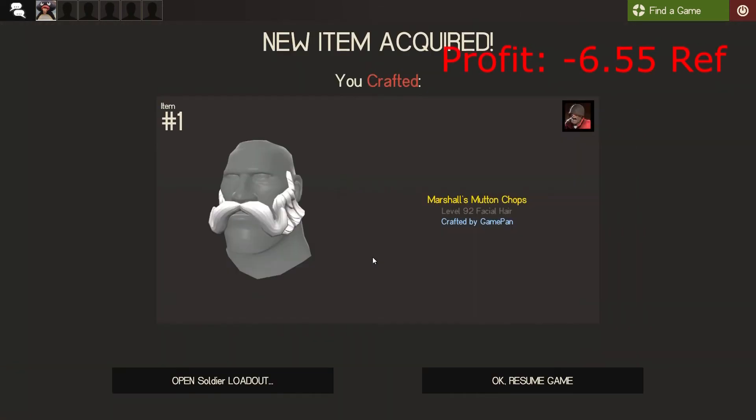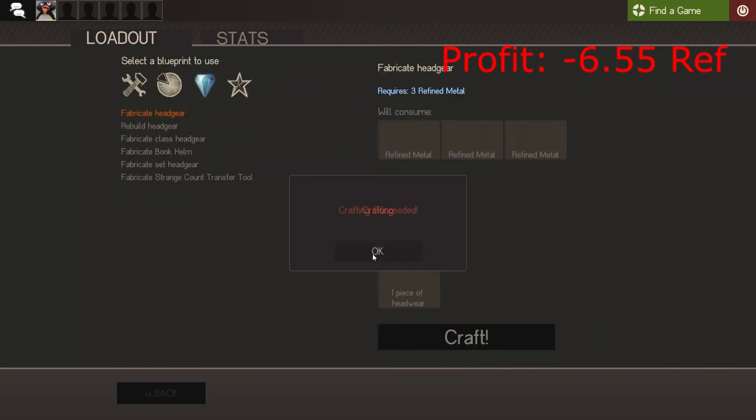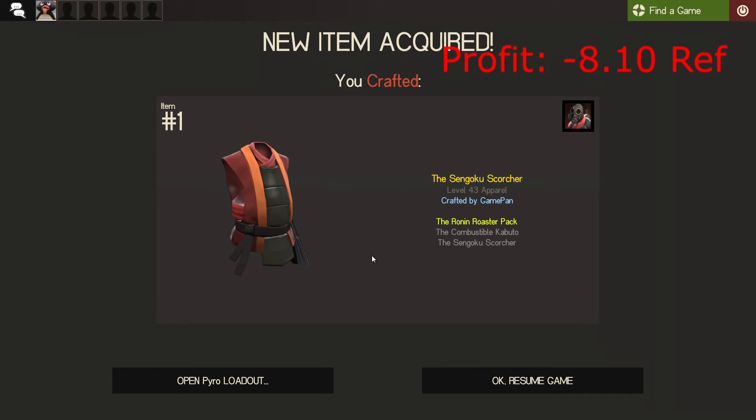The fourth is the Marshal's Mutton Chops, and we're getting pretty decent in crafting actually. Oh, the Sengoku — I've had that one before. I think that might be profit, I'm not too sure.